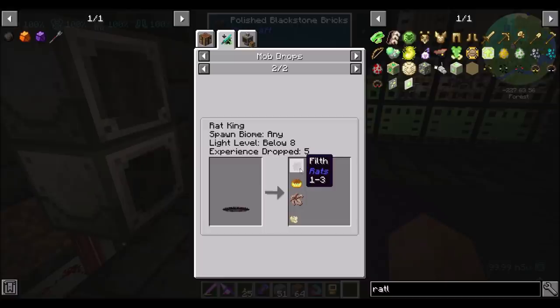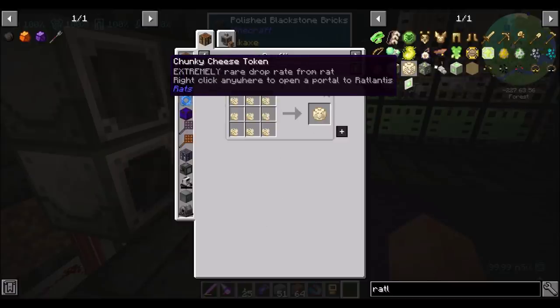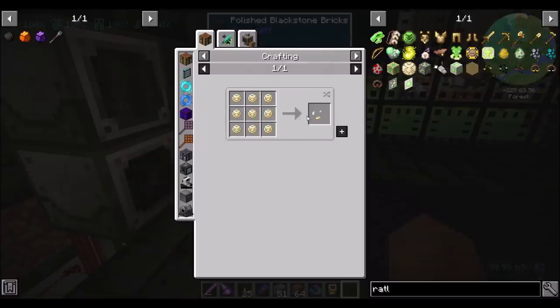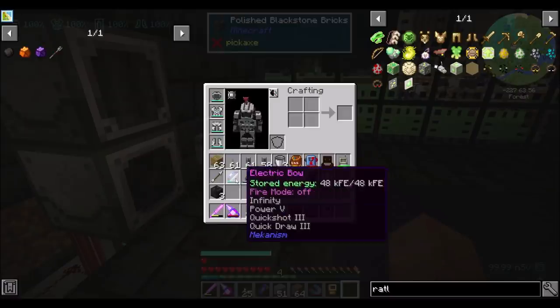So we started working with the filth thing, right? We set that up, we'll take a look at how that's proceeding. And in addition to that, the final other way — which doesn't probably sound so great — is Mysterious Rat Token Fragments, which are a rare drop from Pied Pipers. I remember when we set up our mob farm a little bit ago, we had a decent amount of Pied Pipers spawning.